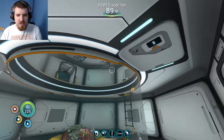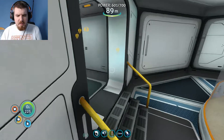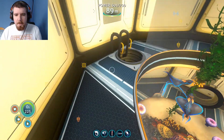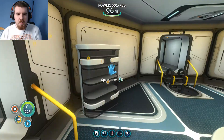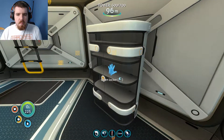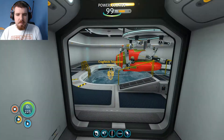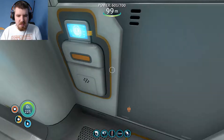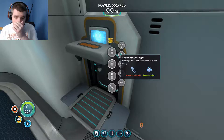The next creatures I want to get for the aquarium are - I mean, if we could get leviathans I would, but I don't think we can. The ones I want to get are the Mesmas - the mind-control fish - and maybe an ampeel something like that as well. But we'll go and take a look for those later on.